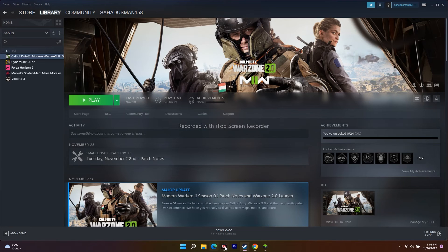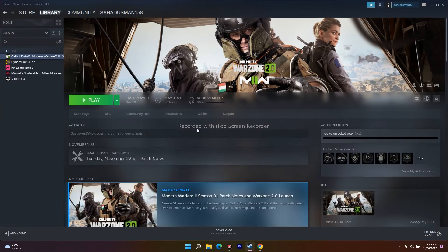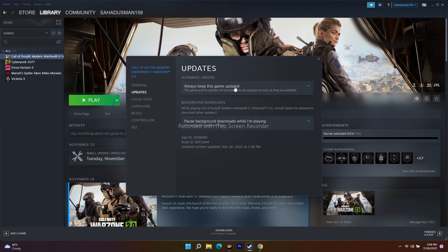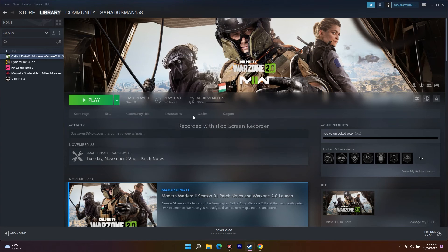The next step is to update the game. In Steam, right-click the game and go to Properties. There is an update option — click on it and make sure it is set to 'Always keep this game updated', not 'Only update this game when I launch it.' Set it to always keep the game updated so it updates in the background, then launch the game.